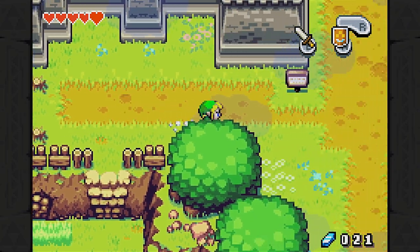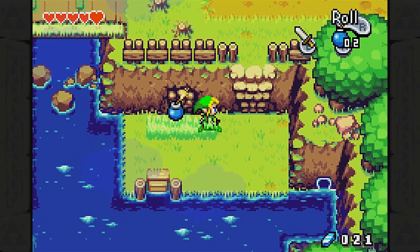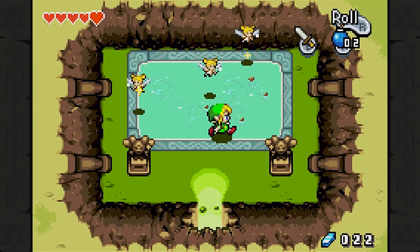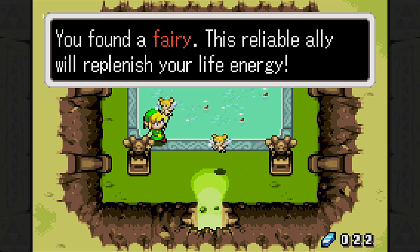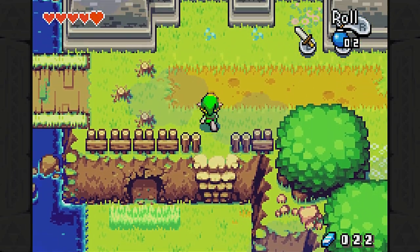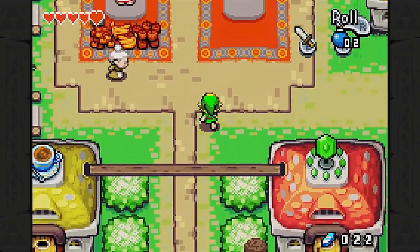Directly to the left of Hyrule Castle's entrance, we have a bombable wall, and I only have two bombs left. There we go — we can go in here, and it's a fairy fountain! So we don't actually have a bottle to put them in, but it's still a nice thing. You found a fairy — this reliable ally will replenish your life energy. I don't believe it's a full heal. I think they heal maybe six hearts total. They heal quite a fair bit. So now that we've done that, back off to that underground cave place.